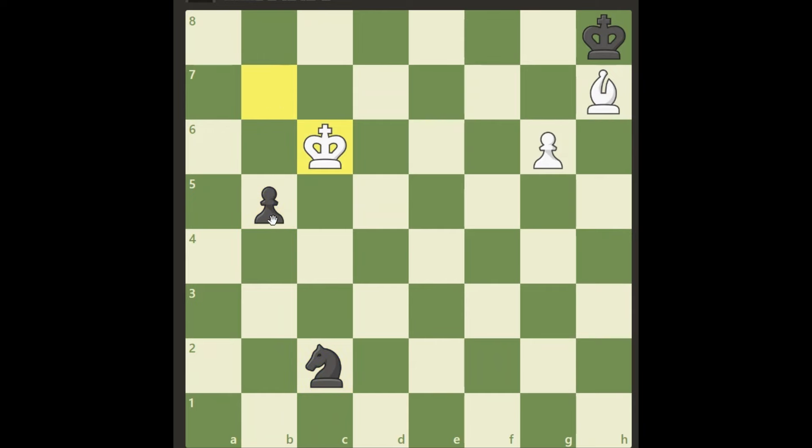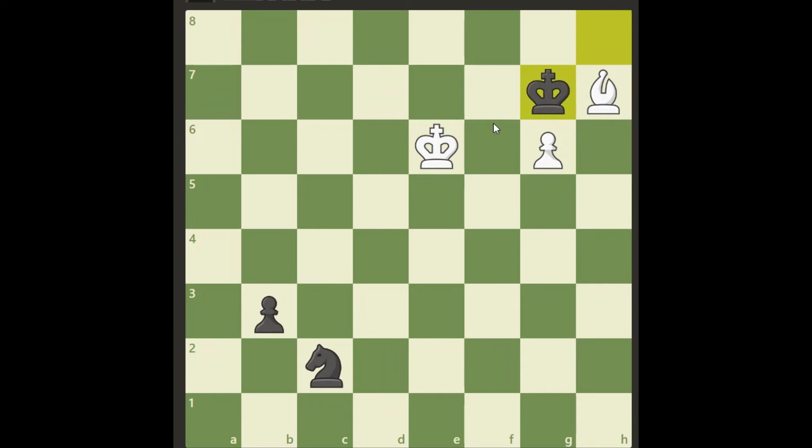We can try something like this perhaps and then make a turn, try to win this and get our king here, but if we do something like this then when we play king e6, black will simply play king g7 and he will stop everything. Everything is blocked here, we cannot come any further and we cannot catch this pawn and we will lose. That was my first thought, something like this, but it's not right.